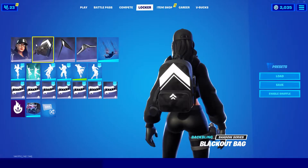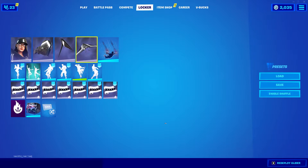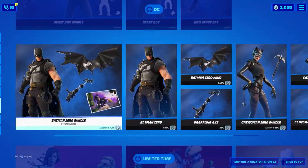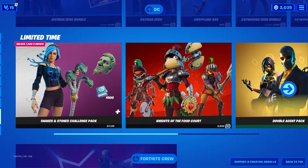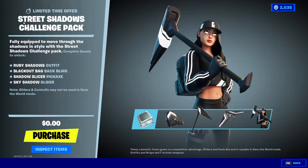Quick recap - it comes with the skin, the Blackout Bag, Shadow Slicer, and the Sky Shadow Glider. Looks pretty dope. If you scroll down all the way to the shop you're gonna see it to your right. Zero dollars - you get all this for free. You do gotta be on PC.